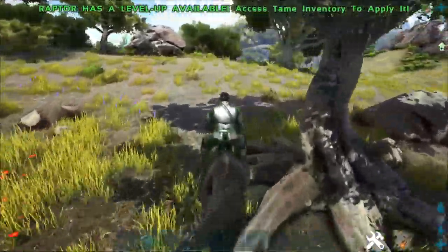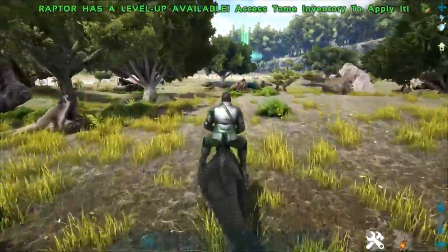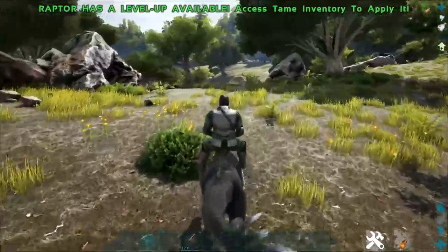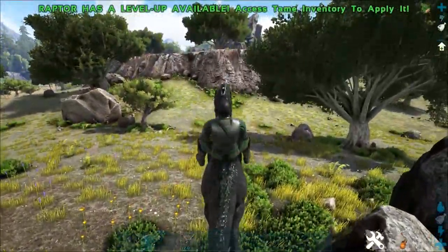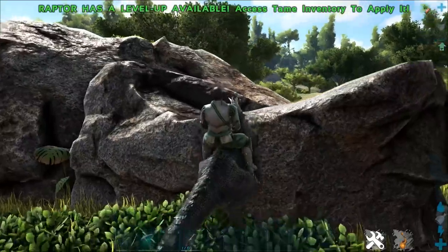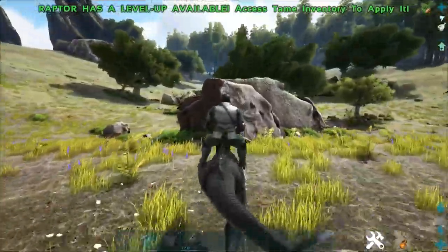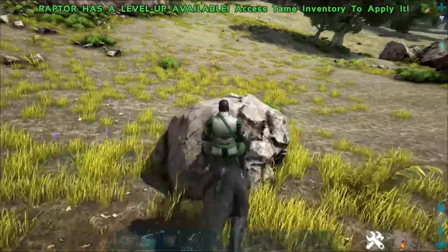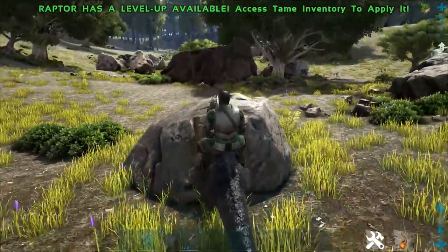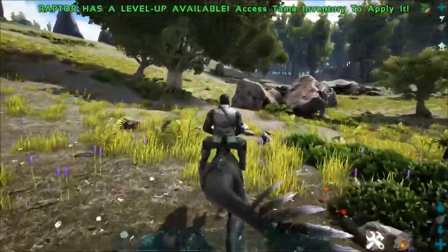You come up to something and pounce — it's not like the Thylacoleo where you get a marker to go off of, you just have the pounce happen when you're close to it. One thing I've noticed is that with the actual jump, the Raptor can jump up onto ledges with the pounce, but it doesn't look like they actually gain any height over a normal jump.